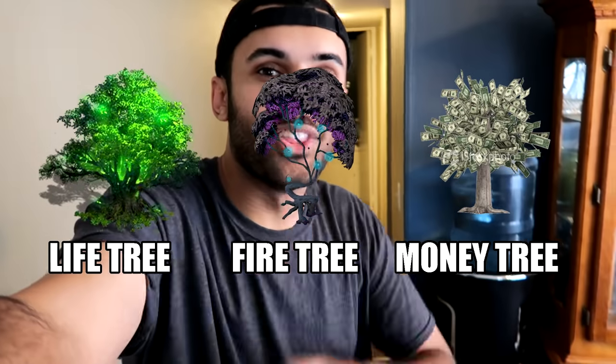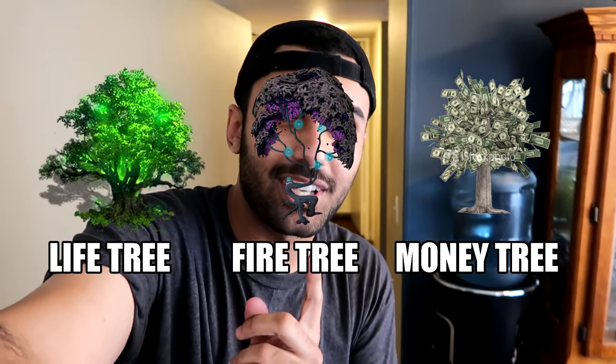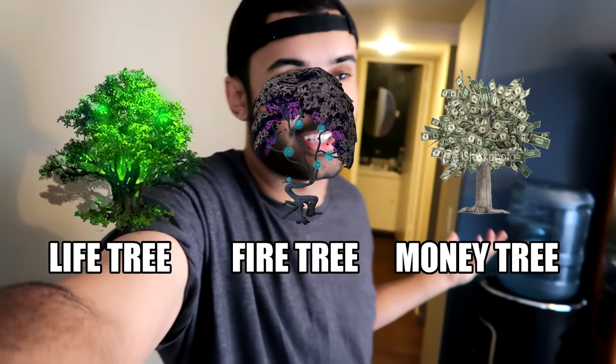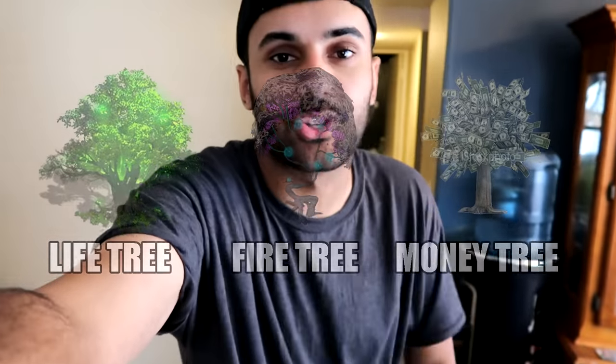The one in the middle is probably the worst one you could get — that's the money tree. There's a life tree, and then there's a tree that just randomly causes fires all over your house. Within a hundred feet of that tree, a random fire can start throughout the day, and it's uncuttable in your backyard. The money tree is uncuttable too — all legal tender. Then you get the life tree which keeps you alive. Let me know down below which one you got and how you'd use that tree for your benefit.